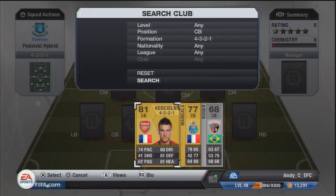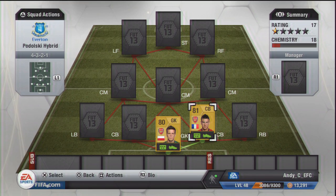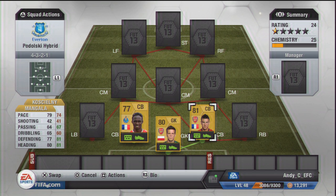At the first center back we have got Koscielny, getting a strong link to Szczesny, so making sure Szczesny gets that nine chem. When we throw in the second of the center backs which is Mangala, the pair of them are really quick - 79 and 74 pace - and they've both got decent defending and heading: 77 and 80, and 81 and 81 respectively.